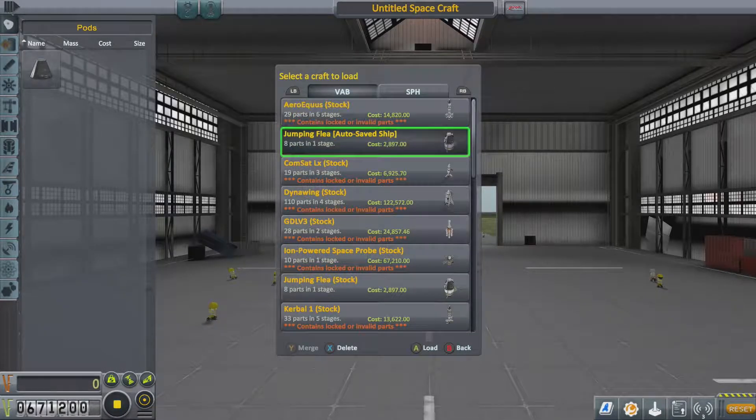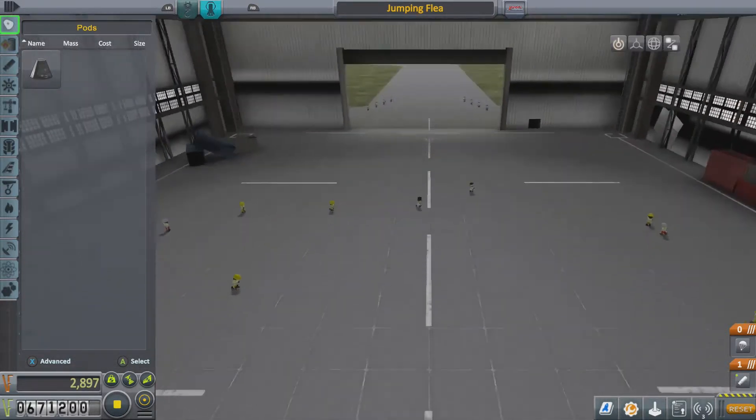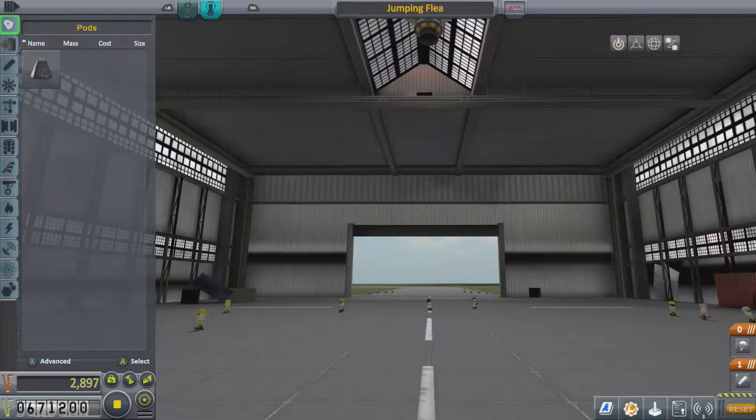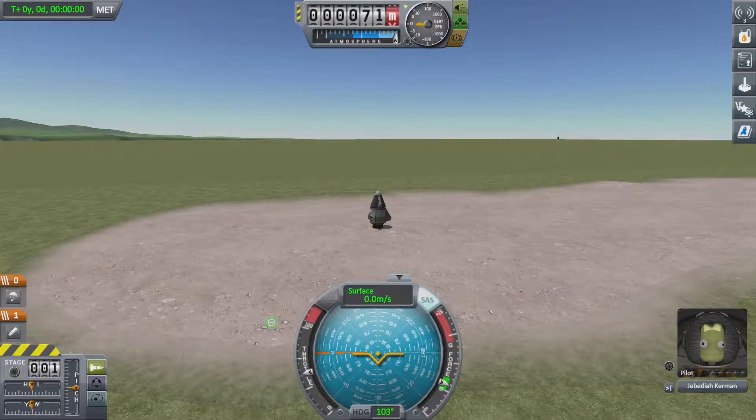If you don't have stock vehicles on, that's fine — you can just build whatever you want and launch from the runway. I'm going to select the Jumping Flea just because it is downright the simplest and probably the cheapest craft you can fly. Once we have our vehicle selected, we're going to hit the start menu once again and select launch, and then we'll be taken to the runway.